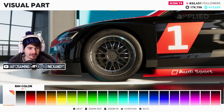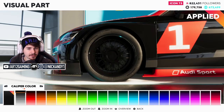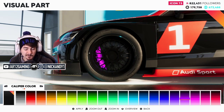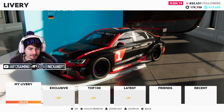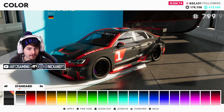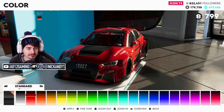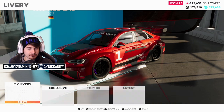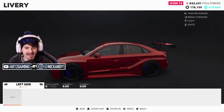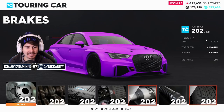I really like those deep dish rims — maybe in a blackish gray. We can also change the brake calipers, so let's make them bright purple for fun. Livery is the main thing I want to tackle. We can paint the car but we can't get rid of the Audi RS3 LMS numbers. However, if I create a livery I can cover them — nailed it, that looks pretty dope!